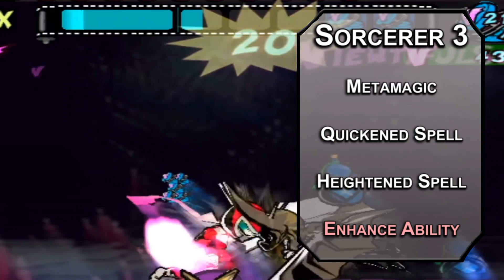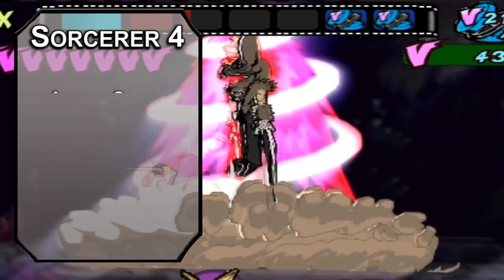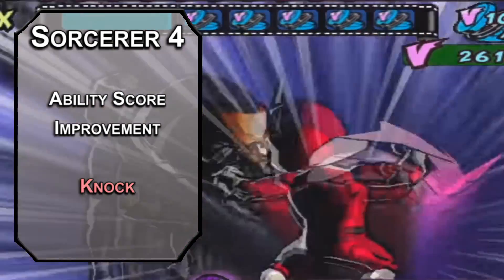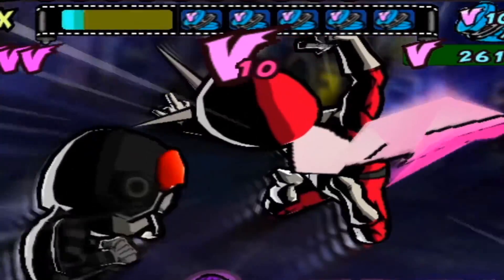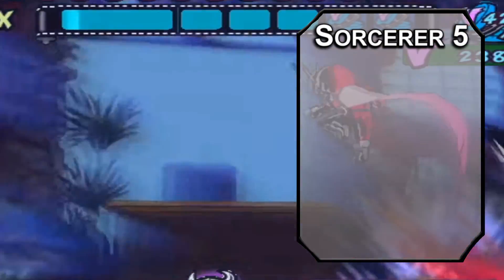Enhanced Ability lasts for an hour depending on your concentration, no matter how you want to use it. Fourth level Sorcerers get another Ability Score Improvement — use this to cap off your Dexterity modifier, that's still what we're using most of the time even with all this frantic multi-classing. For second level spells, Knock breaks a lock with a loud noise. Fifth level Sorcerer is what we're really here for — third level spells, also known as the Cool Spells.